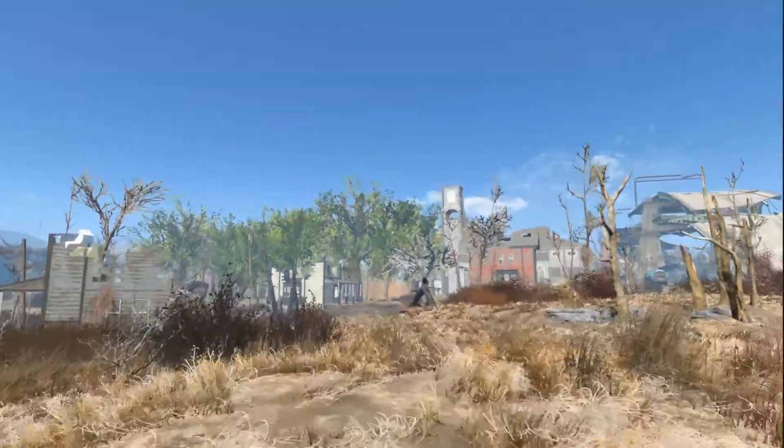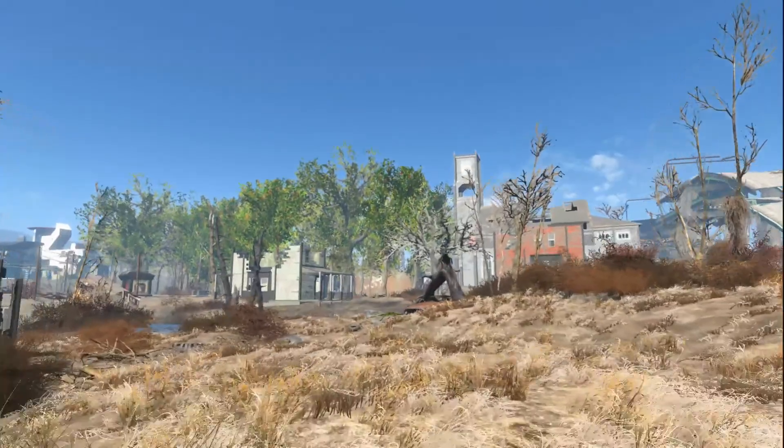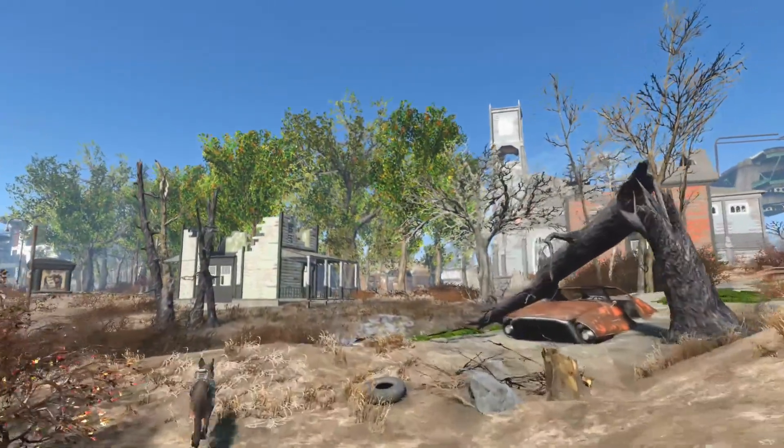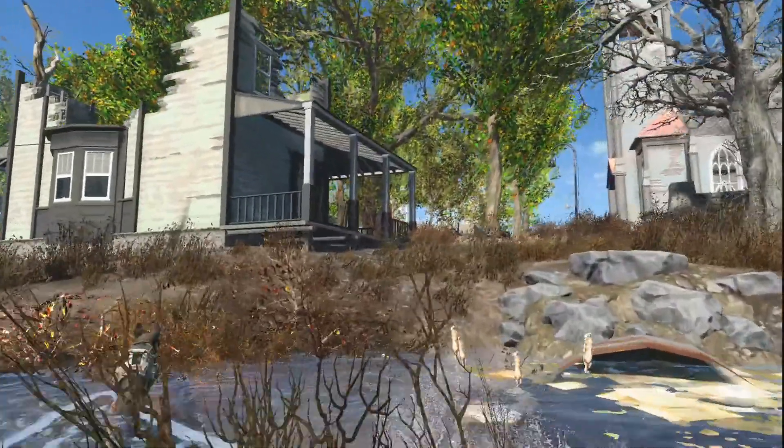Hello! Welcome to Jamaica Plain, which is the smallest and most awkward settlement in the game, unfortunately. On the plus side, it is at least very green. This is probably going to be the shortest of all the settlement videos.